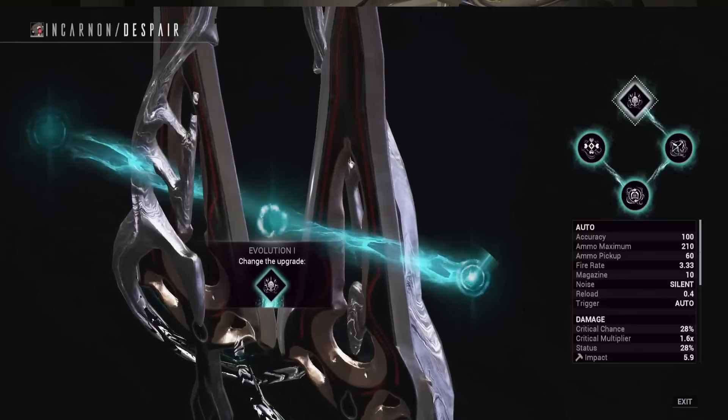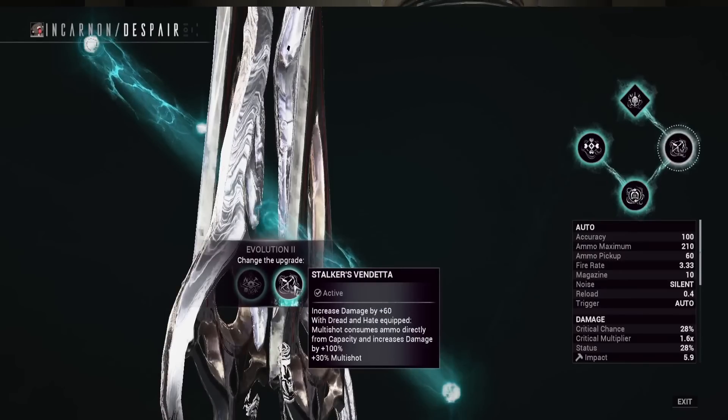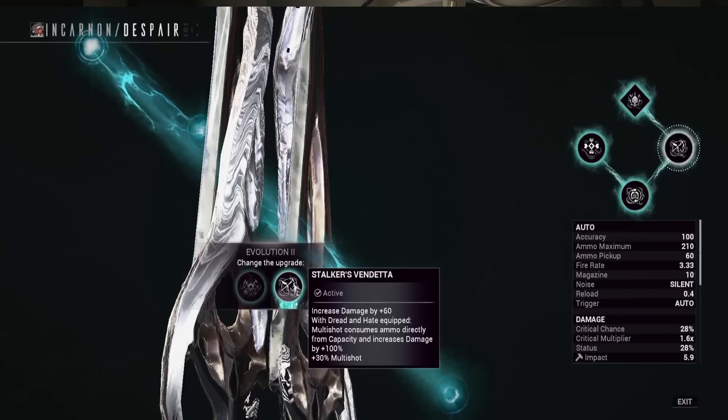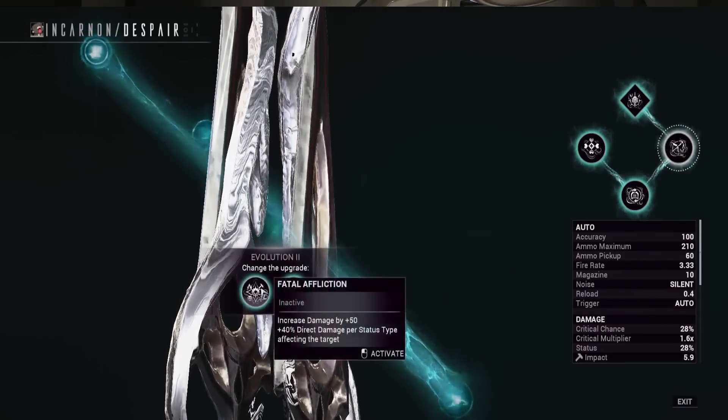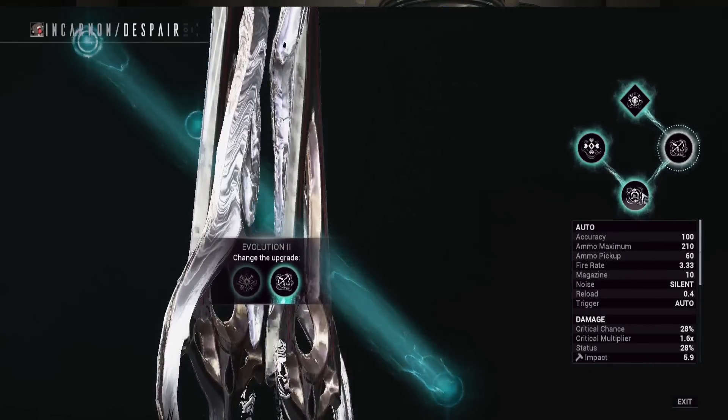As far as our incarnon options, I think there is one that is bugged unfortunately. The one I'm using right now is called Stalker's Vendetta — it increases our base damage by plus 60. The other option in this tier only gives you plus 50 base damage and it's probably not working. Stalker's Vendetta gives you the base damage, but also when you have the Dread and the Hate equipped, you get increased multi-shot by 30%, and multi-shot will consume ammo directly from your capacity, with increased damage by 100. I would not really recommend using the Hate and the Despair together, because you're going to lose all your ammo right away and that 30% multi-shot is not going to make a big difference. Just use this one for the base damage increase. The other option is condition overload on direct hits, but it does not seem to be working — it only gives you 50 base damage. So until they fix that one, just do the other one that gives you 60 base damage.